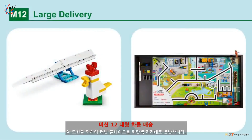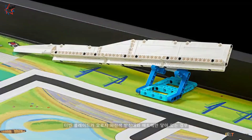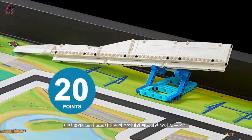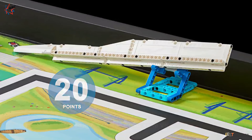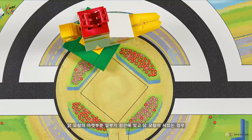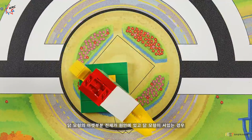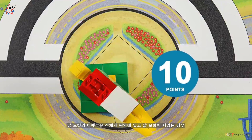Mission 12: Large Delivery. Transport the turbine blade to the blue holder, avoiding the chicken statue. Points are scored if the turbine blade is touching only the blue holder and the mat, or if it is touching just the blue holder. Additional points are scored if the chicken statue is upright with its base partly in its circle, or if it is upright with its base completely in its circle.